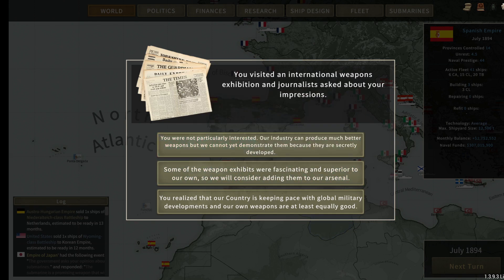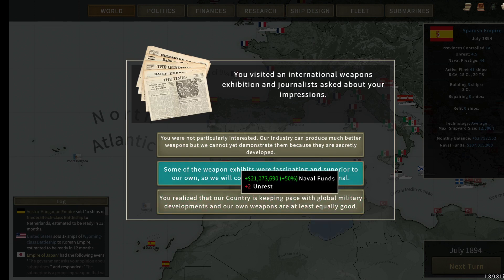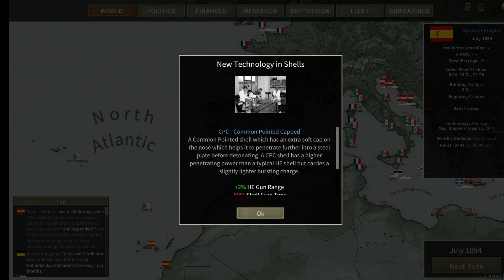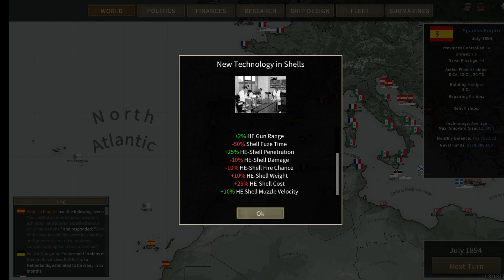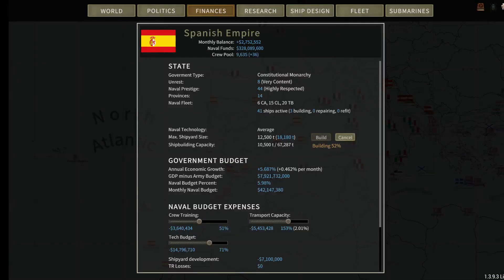I visited an international weapons exhibition. We can gain some unrest but get 21 million — the weapon exhibits were fascinating, so we don't lose prestige and gain 21 million. We'll take the unrest. We have CPC — the common-pointed cap shell. It has an extra soft cap on the nose that helps penetrate steel plate before detonating. Higher penetrating power than a typical HE shell but slightly lighter bursting charge: more range, less fuse time, more penetration, a little less damage, 25% more costly, a bit heavier, but better velocity. We're at 328 million now — 2.7 million in the positive.